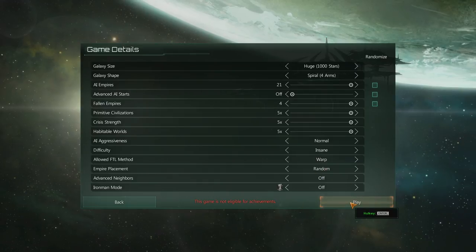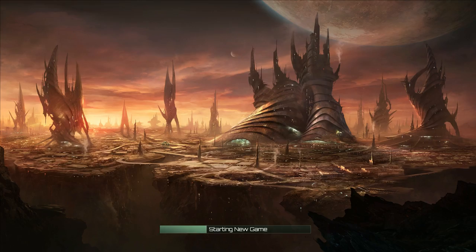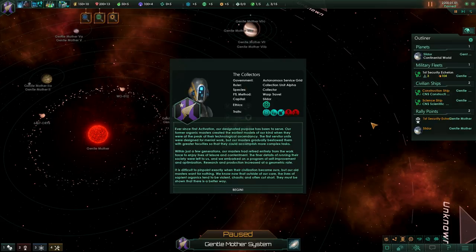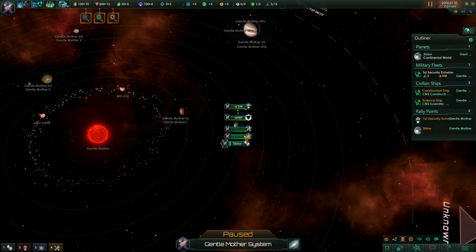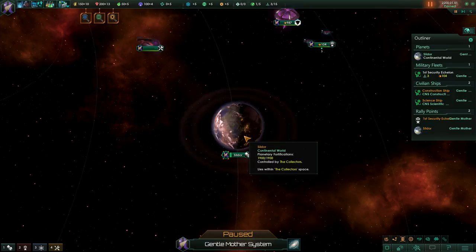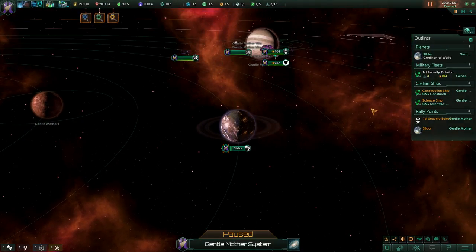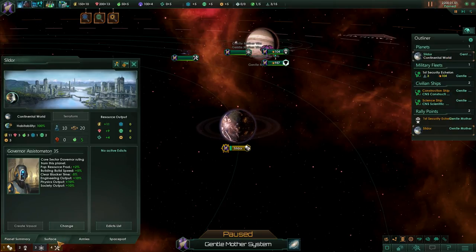Difficulty is insane, and only warp jump is allowed to make it easier for the AI to actually do something against me. Empire placement is going to be random. So this is the normal backstory, but we've got our own backstory. We are here to collect all the organic beings and give them our own version of tender, loving care. This is our capital planet, Sildur — we actually got a really nice capital planet, size 20. That's pretty good.